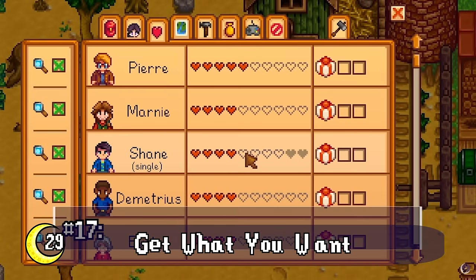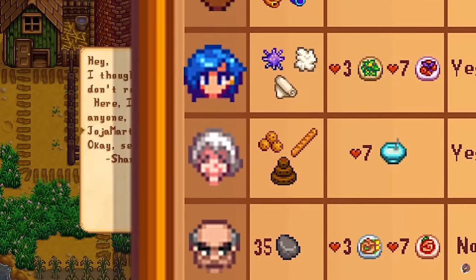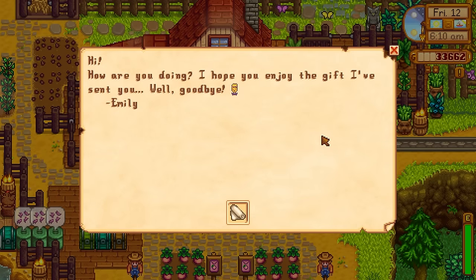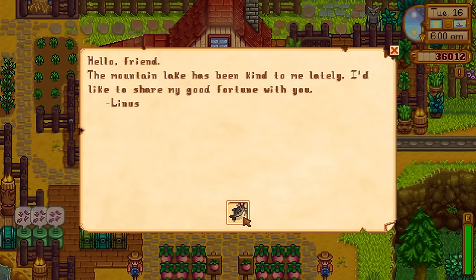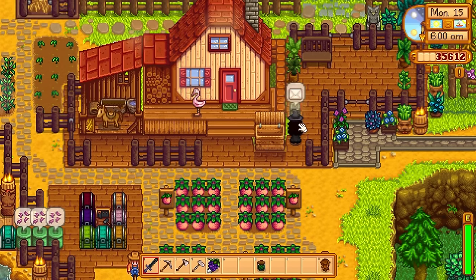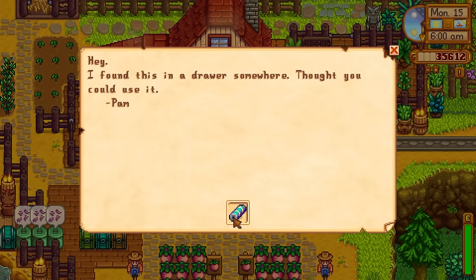When someone sends you something in the mail, I always try to get my friendship up with Emily so she sends me wool, or Demetrius for the nautilus, or even a maki roll or catfish from Linus. But if you check your mail in the morning and see they sent you something you aren't looking for, just exit the game and start the day over. The gift you receive can be different if you try again.